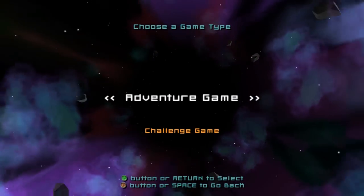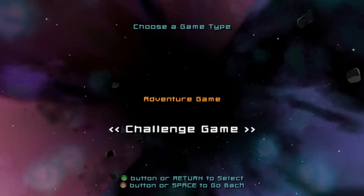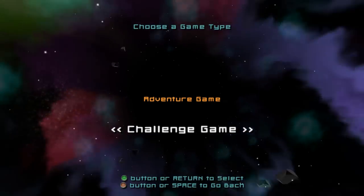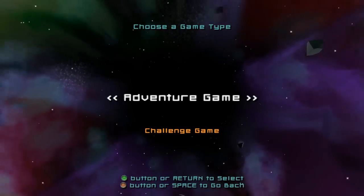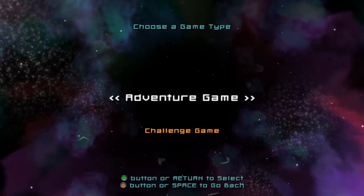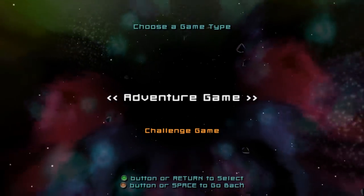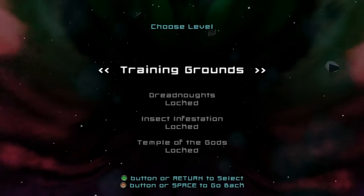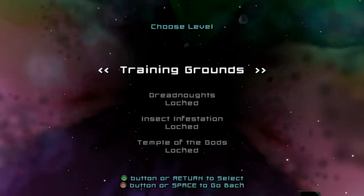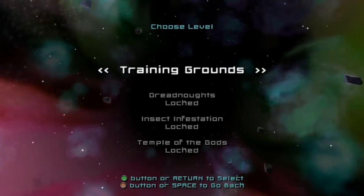There is a challenge and an adventure mode. We're going to go in adventure mode. The challenge mode just gives you a certain amount of time to kill a certain amount of enemies. But the adventure game is sort of a progressive story — loosely, there is really no story. You are spaceman, you shoot alien, that's pretty much it. But there's at least a progression going on. I have not beat the training grounds, and I am not ashamed of that. This game is rather difficult, at least for me.